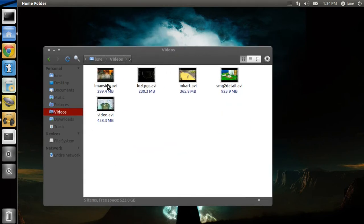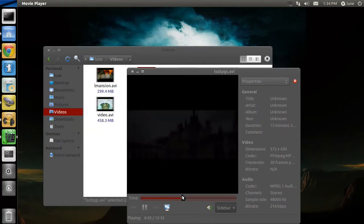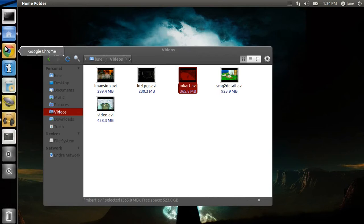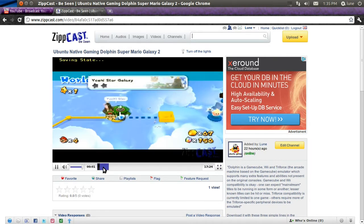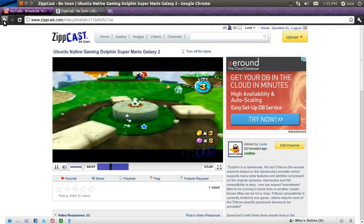I do have some videos here of great quality — better quality, nice smooth framerate. If you want to see the uncut, unedited versions, head over to my Zipcast account, Loon. It does have these there, as well as Ubuntu Gaming and Unreal Tournament 2004. That's one difference between my YouTube and my Zipcast account.